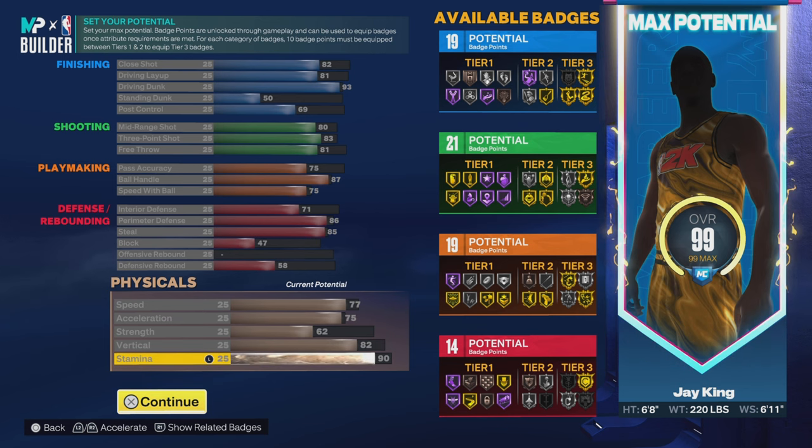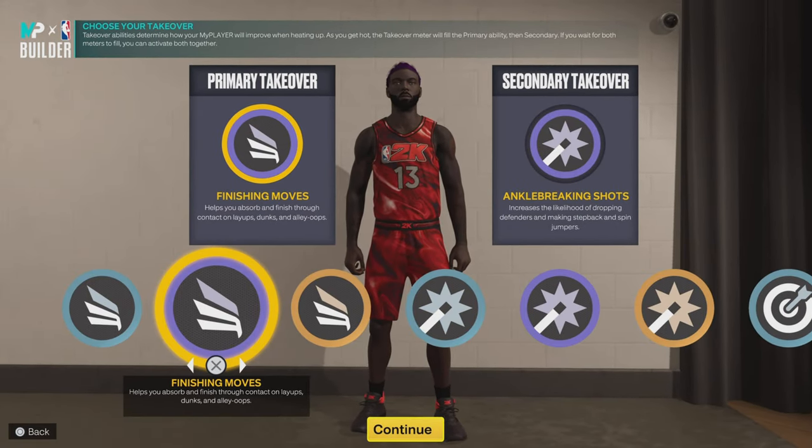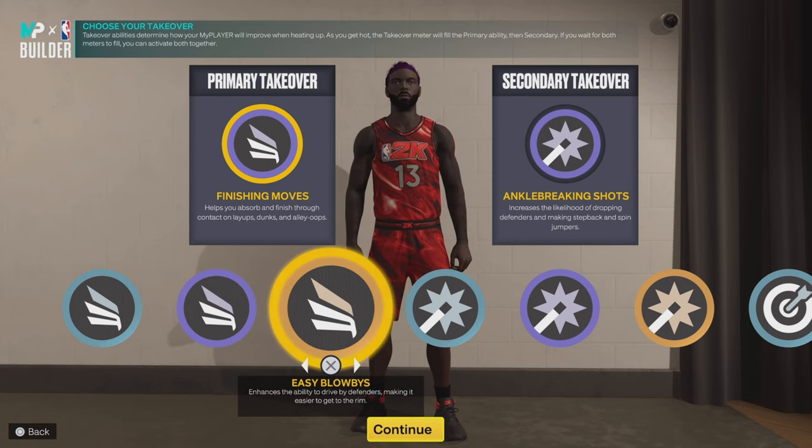77 on the speed, 75 on the acceleration, 62 on the strength, and 82 on the vertical to complete the ability to have those elite contact dunks. Stamina: 90. As far as takes, you know we're getting the slashing takes, of course — we get elite contact. So we get slash takes, shot-creating takes, sharp takes, and lock takes.